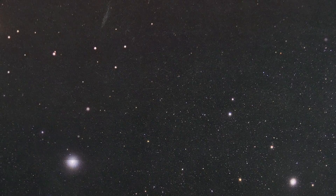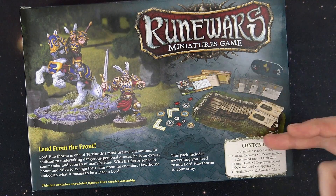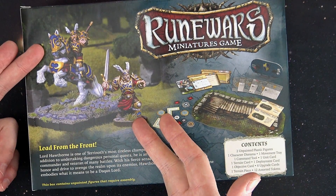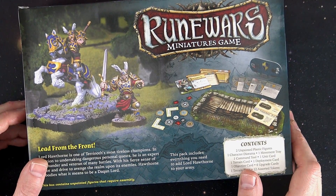Coming up next is our hero of the day. Lord Hawthorne is a new hero expansion. He's a relatively newer sculpt than what we've seen with the other two expansions. Like his counterpart for the Waiqar, he's going to come with some terrain, an additional scenario, and an additional deployment. He also has two different versions — mounted and unmounted. He looks great all painted up, but they do require assembly and paint as well.